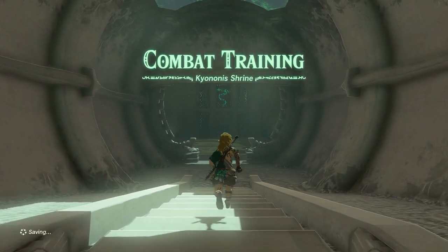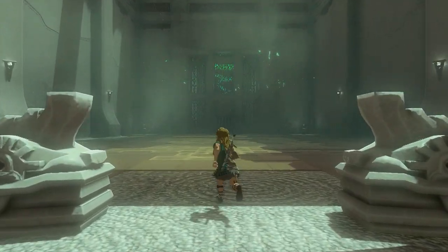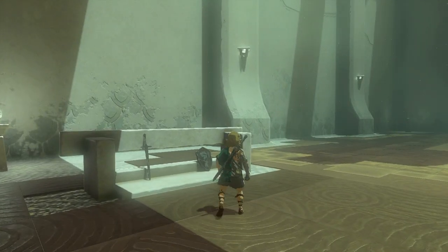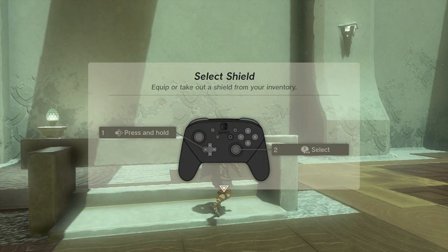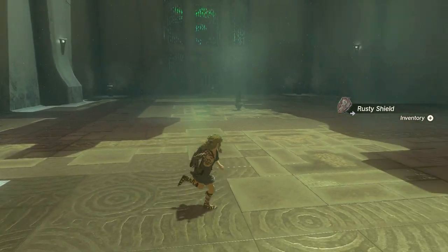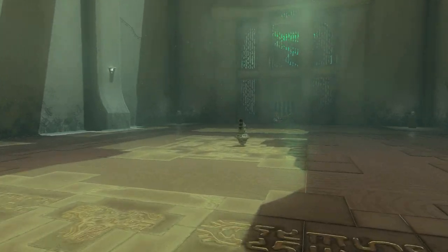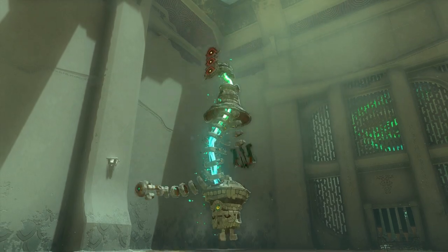Combat Training — Kayo Nonesh shrine. This shrine isn't the hardest shrine. First, when we arrive here, go to the left. There's a rusty broadsword and a rusty shield. Pick them up because we need some weapons and a shield in order to complete this. This is a combat training shrine, so it's more like an informational shrine.